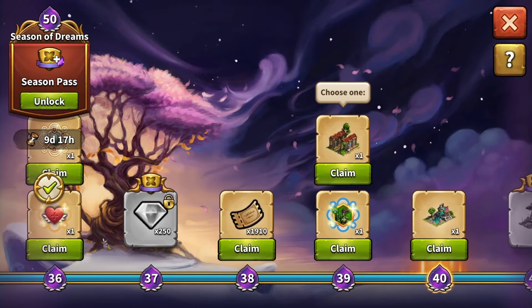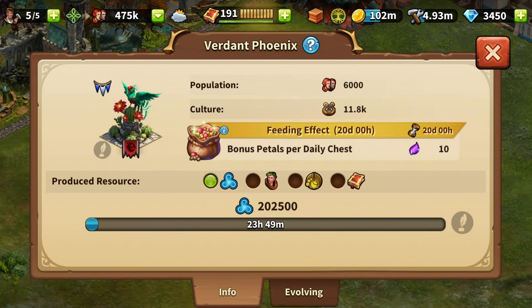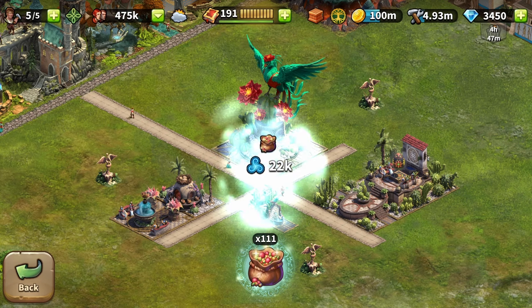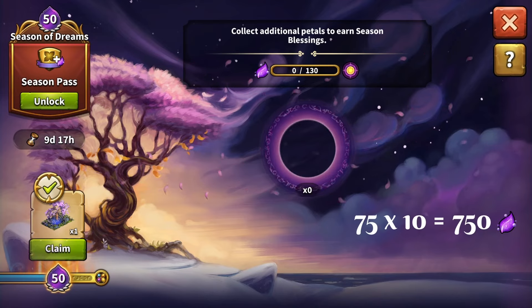Let's take a look at how beneficial this effect is and how many more seasonal rewards you can obtain by utilizing it. The effect lasts for 20 days. The typical duration of a season is 75 days, so the Phoenix will cost you 4 pieces of pet food per season. If you successfully complete the set of daily quests each day, you will receive an additional 750 petals.